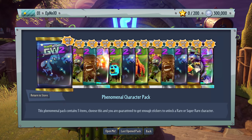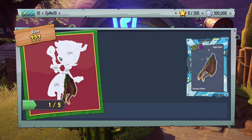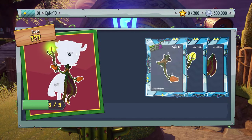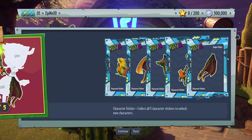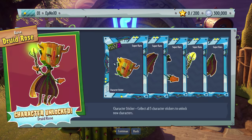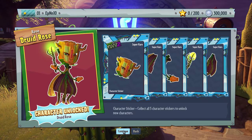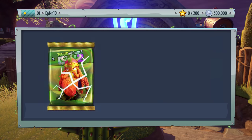Phenomenal character pack — let's see what we get. It's gonna be a new character. Toxic Rose — like I was looking forward to a new rose variant, but yeah, I'm grateful. Super rare — I'll take it. Druid Rose unlocked! All right, I'll take that. Cobs Attack Pack — okay.